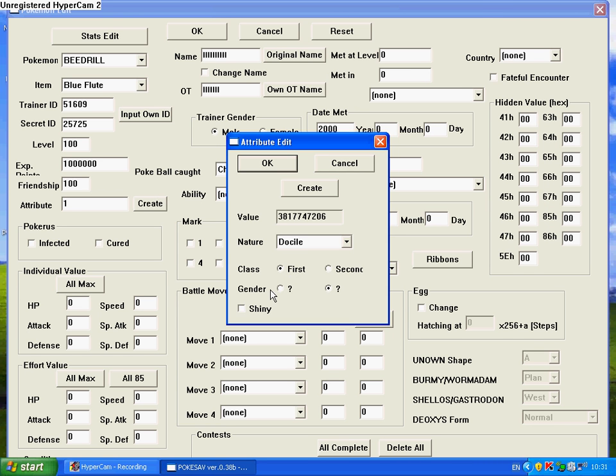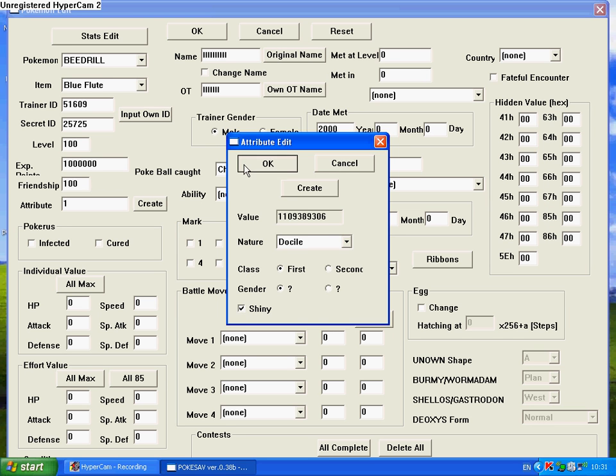For Gender, this symbol is male and this one is female — anyone can get confused because of the question mark, but that's male. And down here is the Shiny option — you can click for shiny or unclick for shiny. I'm going to leave it as shiny; I've never seen a shiny Beedrill. For Pokérus, you can leave it infected or cured, or leave both blank for both possibilities. I generally click infected because of the stats boost and in hopes it will infect my legitimate Pokemon.